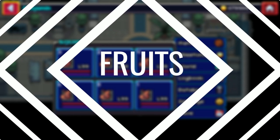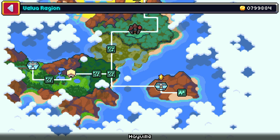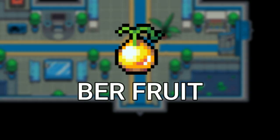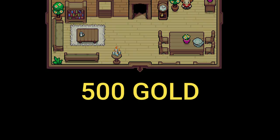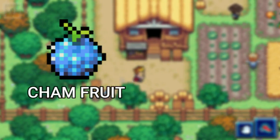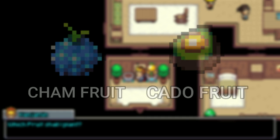We're going to start off with the simplest way to start making gold. You probably guessed it already, but we're going to plant fruits. The fruit I use to plant a lot is the burr fruit. The burr fruit is one of the highest selling fruits, selling for 500 gold. It's not the only fruit that sells for 500 gold — the cham fruit and cotto fruit are great substitutes for selling if you don't want to sell your burr fruit.